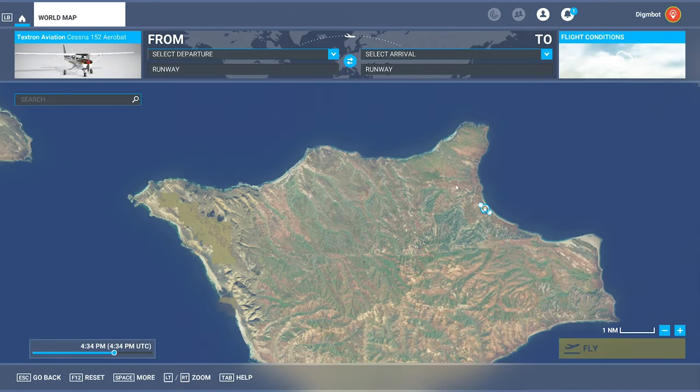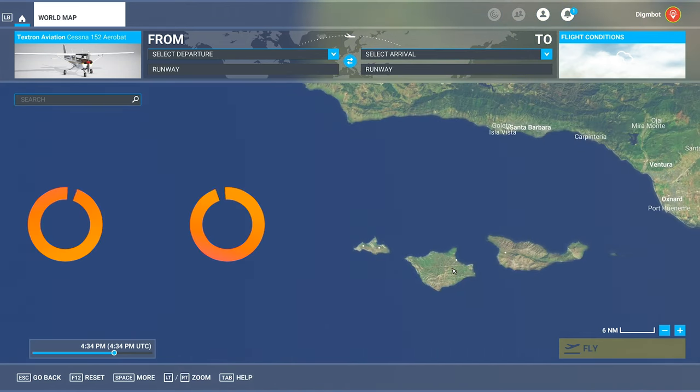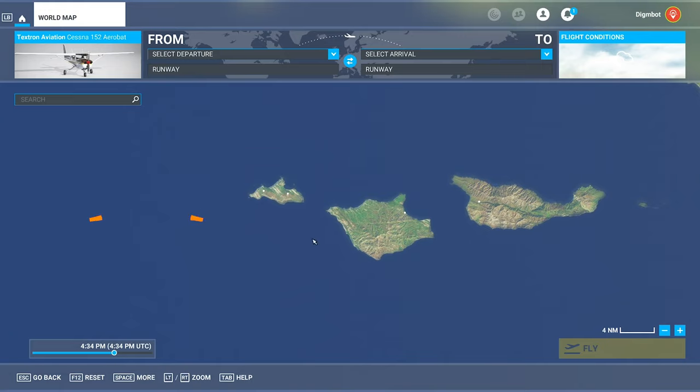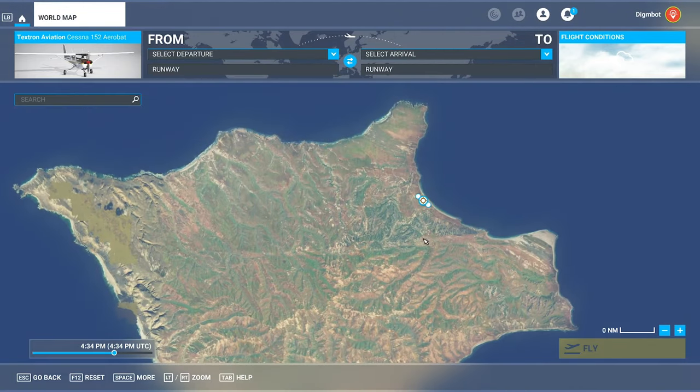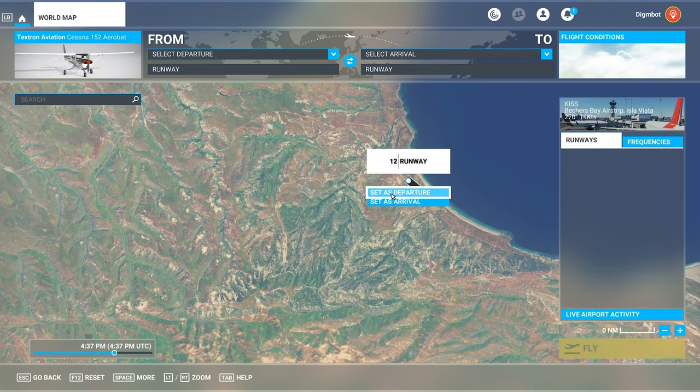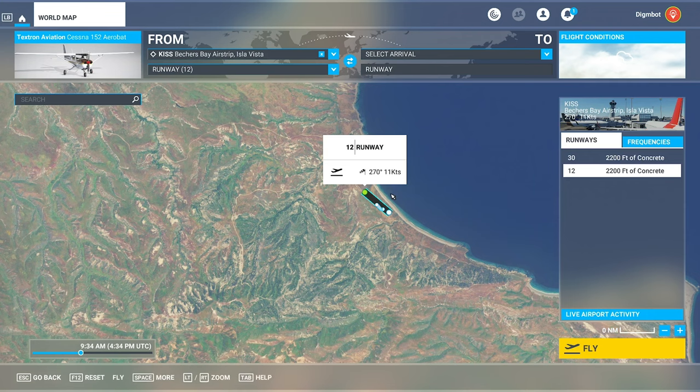What's up everyone, Dimebot here, welcome back to Flight Sim and the Favorite Places to Fly 2023 World Tour. Today we're going to be checking out the Channel Islands National Park just off the coast of California. You can see LA right here, and you can see several of the islands. We're going to take off from Santa Rosa — there's a nice little airstrip right here, Betcher's Bay airstrip. We've got ourselves a Cessna 152 Aerobat, and we'll go ahead and load in.